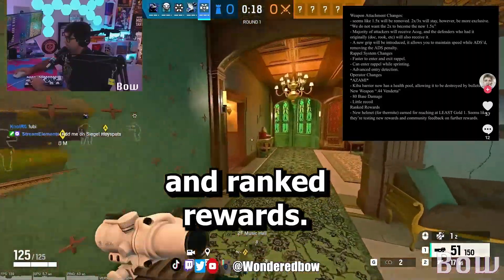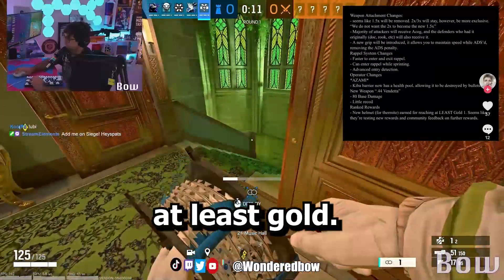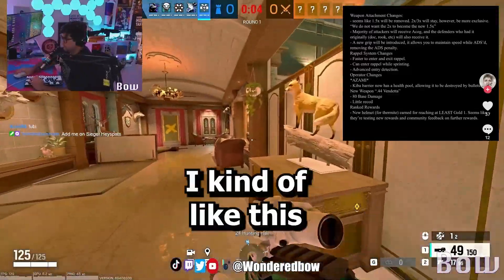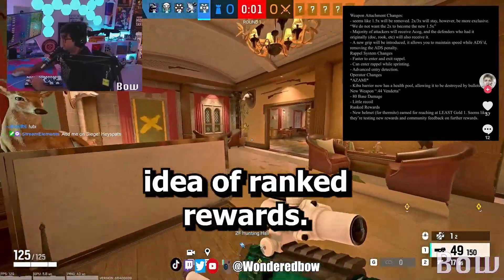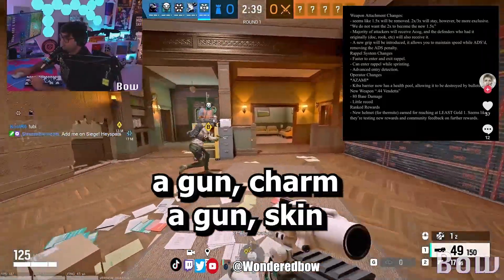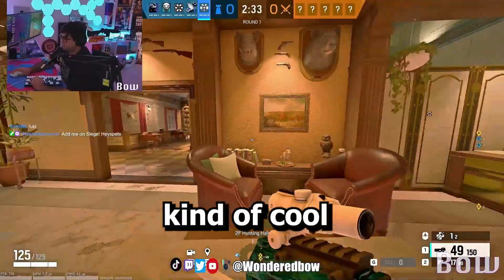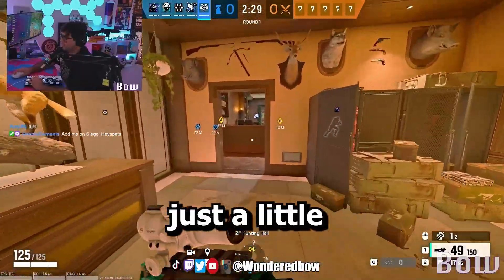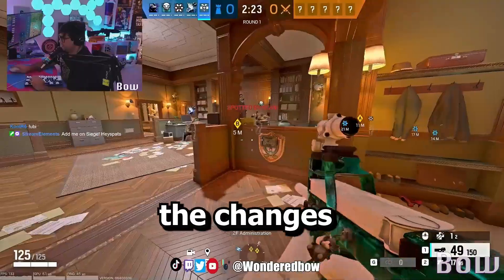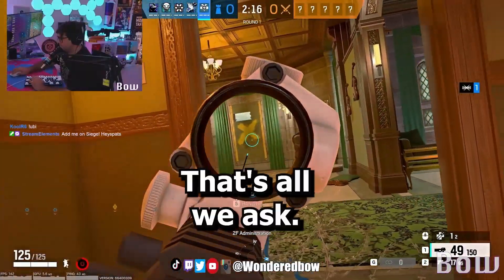Little recoil and Ranked Rewards — now this is interesting. New helmet for Thermite earned for reaching at least gold. It seems like they're testing new rewards and community feedback on further rewards. I kind of like this idea of Ranked Rewards. I think it's kind of cool to have a skin — maybe a gun charm, a gun skin, or attachment skins with the rank on it — or a helmet, just something to show your rank. But it's kind of like the changes we never really asked for — like, fix your servers, Ubisoft. Just fix your servers. That's all we ask.